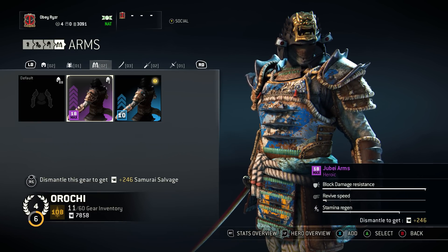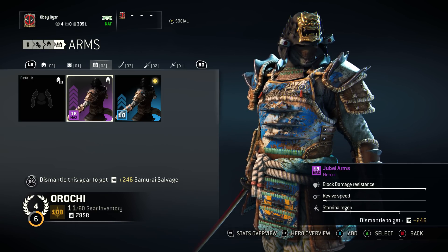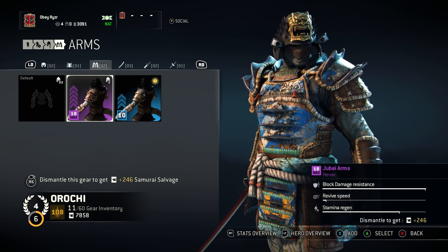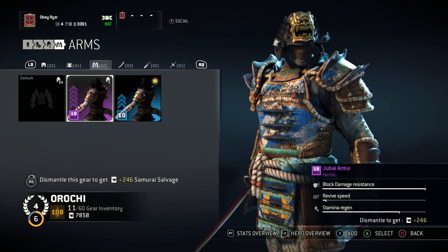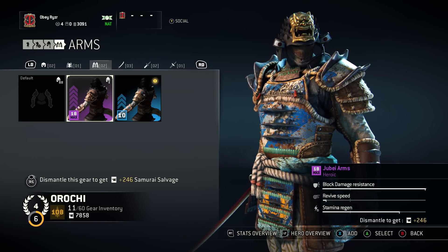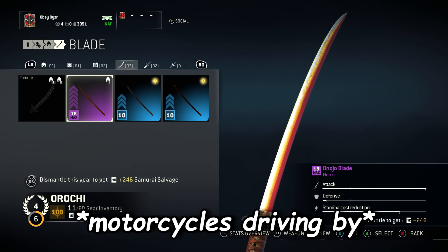Revive speed is as low as possible. I don't really care about having a fast revive speed, because I don't really find myself in situations where I need to revive someone fast. Stamina regen's pretty high and block damage resistance is maxed. Attack maxed, defense reduced, stamina cost reduction increased. I'm okay with defense reduced, because on this piece I have block damage resistance up, and on this I have block damage up, so I don't really care about that.